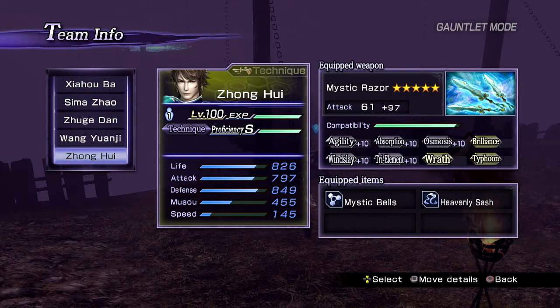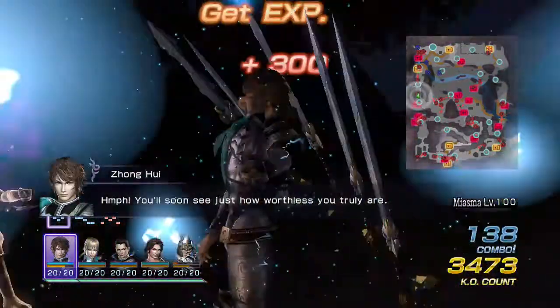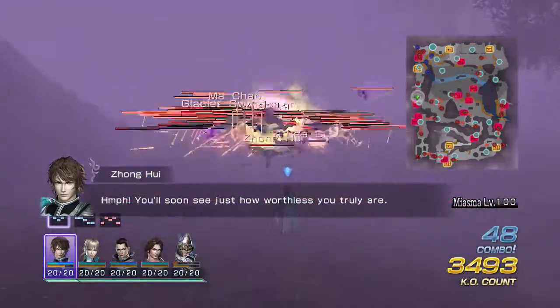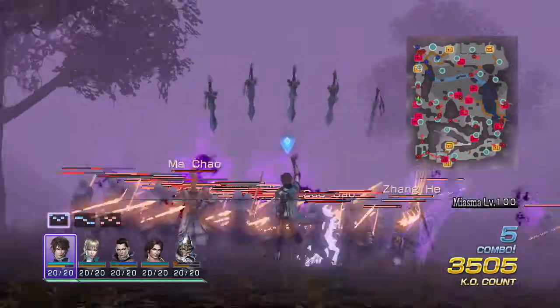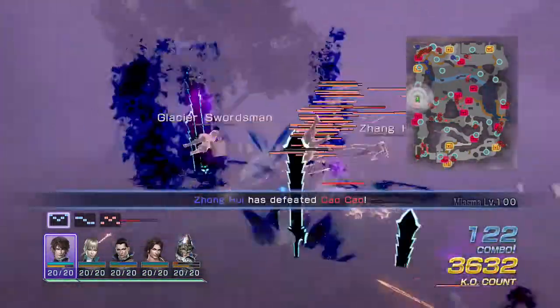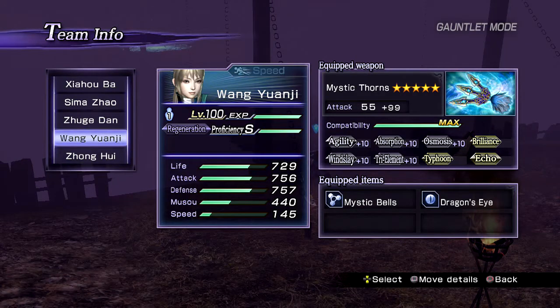Number three: Zhonghui is here because he's easy to use and quite reliable when taking out large groups of officers and peons. He has a great EX attack attached to the very first charge attack — just press triangle, then triangle again to get his EX attack. It does a decent amount of damage and can refill your health and musu quite a lot, making it easy to get off musu attacks. Simple, easy to use, and very effective.